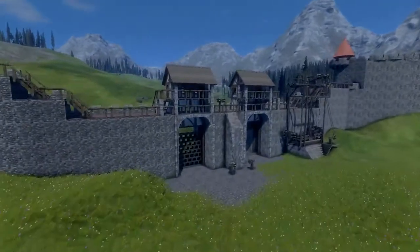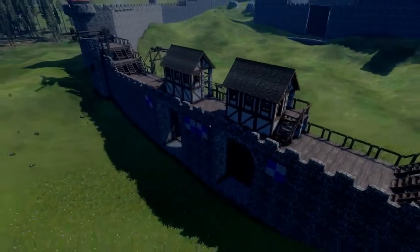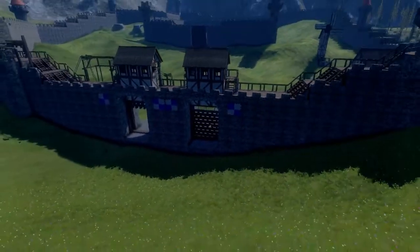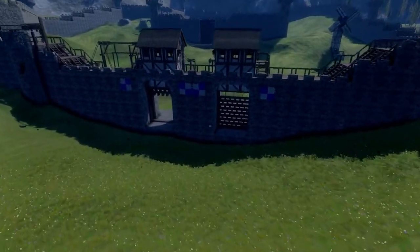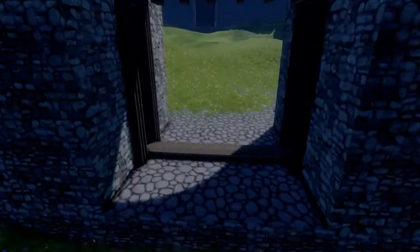We have the double gatehouse, which from the front I feel looks amazing, with our portcullis doors. We do have more portcullis doors — again, on this one. I just like the look of them, I like the feel of them more than the drawbridge necessarily, and there's no moats anyway.